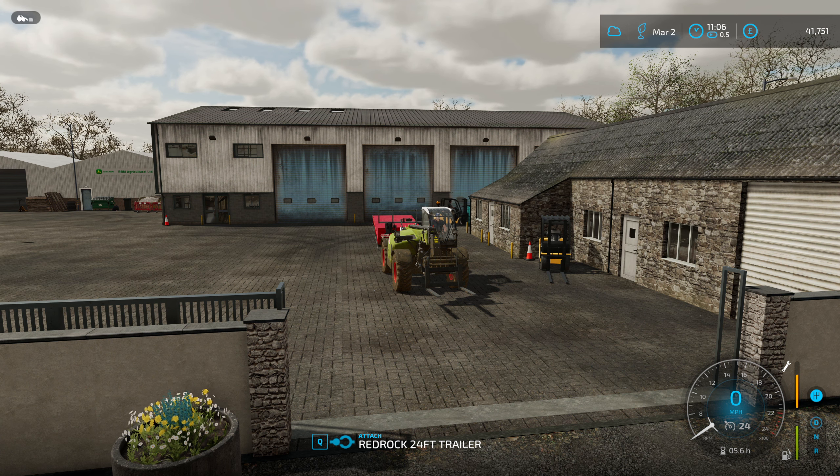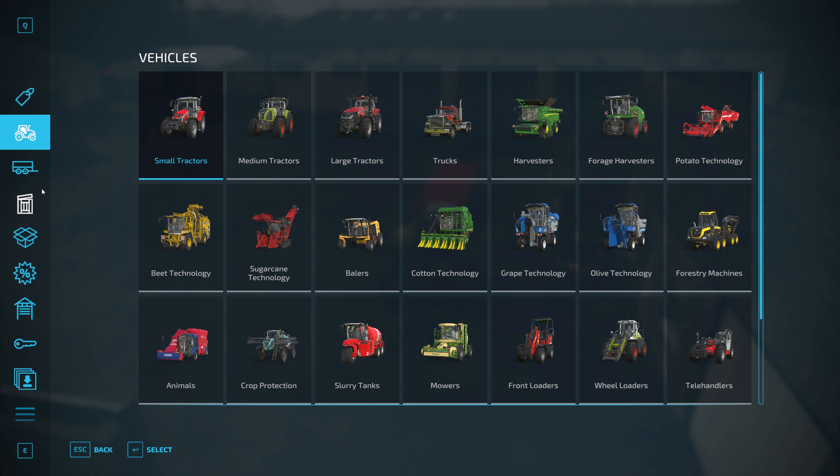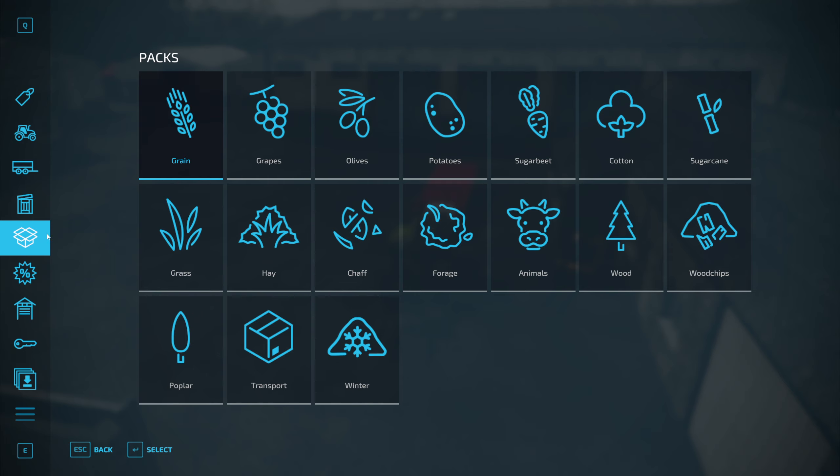What's going on everyone, welcome back to some more Farming Simulator 22. We're on Court Park Punchy Farm by Oxygen David today. We need to feed the pigs.